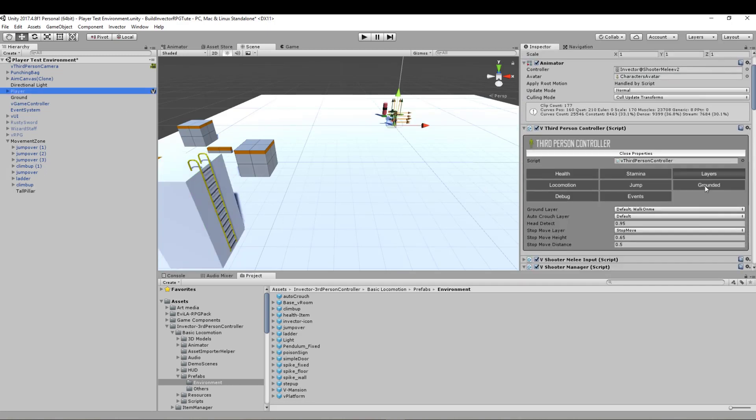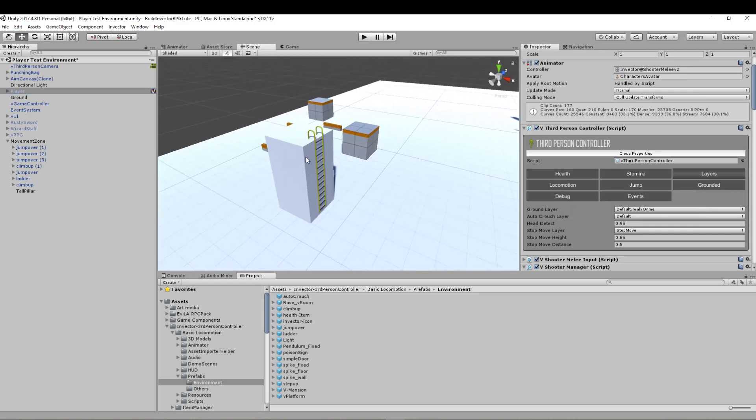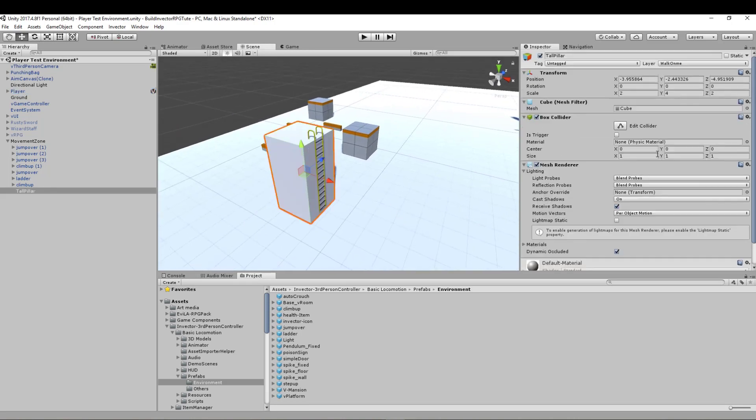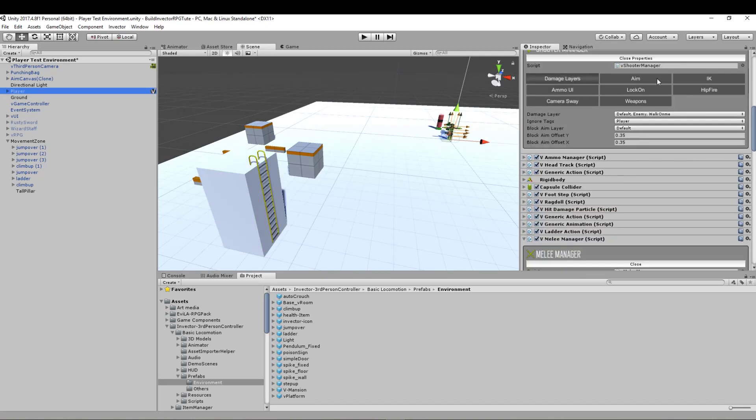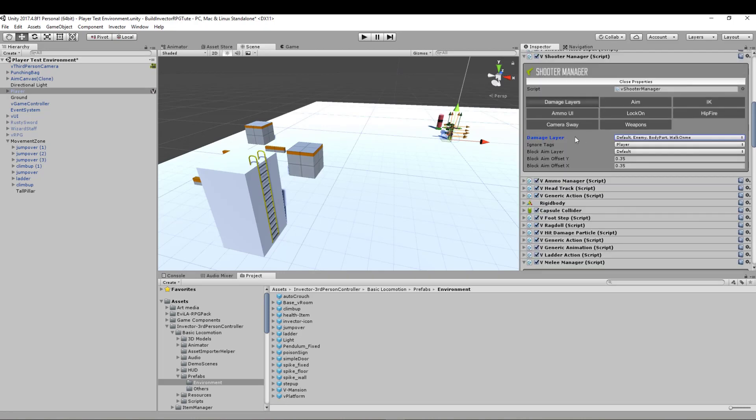We're going to come to our player and make sure it has the Walk On Me layer selected. Now it can walk on the default objects too, but we want to put it in as walkable. Actually we are going to keep this one as default for now, because obviously if we're going to shoot at it. Let's just double check our layers have also come along here: Default, Enemy, Walk On Me, and also I want Body Part too. Invector comes set up with the default, and of course you won't be able to hit enemies or body parts on enemies because of the way it handles the damage layer. So you need to set up Enemy and Body Part. Anything else that you want to actually be able to hit with your shooting weapons will need to be set up in that layer.